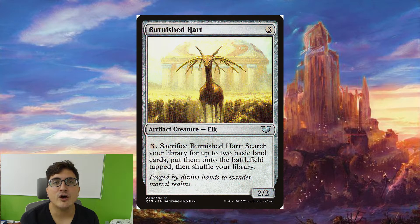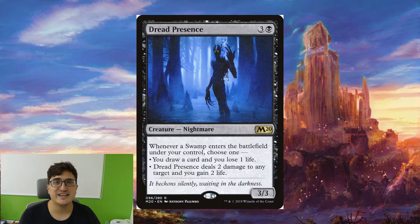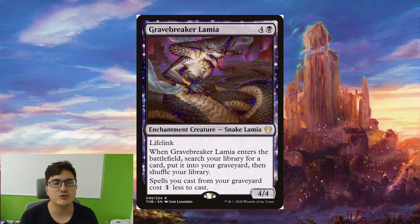Moving on to our creatures: we have Burnished Hart which is going to search for some lands. Crypt Ghast is obviously great because it's going to double up our mana and also let us extort to gain back some life we might have lost. Dread Presence is fantastic in this deck — it can either draw us cards or deal with creatures and give us triggers for Toshiro. Gravebreaker Lamia is a really cool tutor — it searches for stuff and puts it straight into the graveyard, and also makes everything we cast from our graveyard cheaper. So it's effectively a mana rock and a tutor in one.